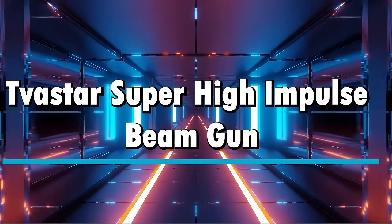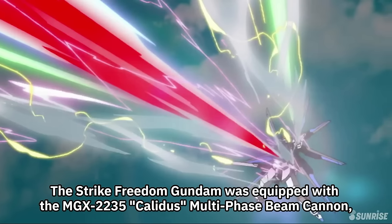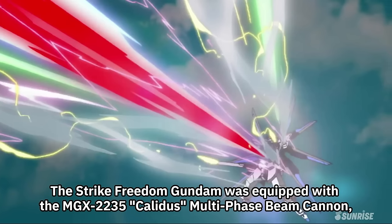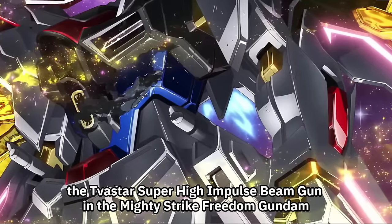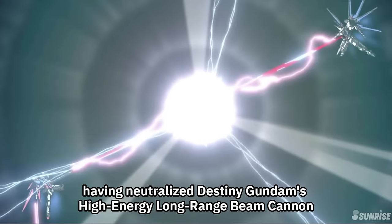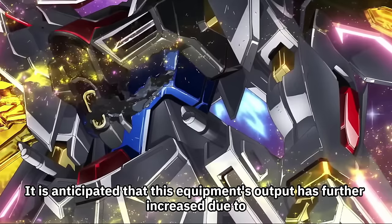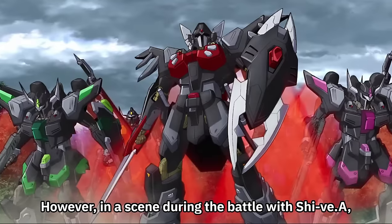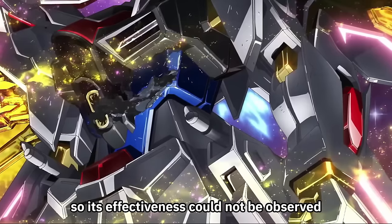Next, we examine the Abdominal Beam Cannon. The Strike Freedom Gundam was equipped with the MGX-2235 Kalidus Multiphase Beam Cannon, which has been replaced with the Tabastar Super High Impulse Beam Gun in the Mighty Strike Freedom Gundam. While it has a drawback of difficult angle control, its power is undeniable, having neutralized Destiny Gundam's high-energy long-range Beam Cannon during the Battle of Messiah. Its output is anticipated to have further increased due to improvements and the enhanced Beam Armament output from the Proud Defender. However, in the battle with Sheba, the Beam Cannon was attacked and damaged early on, so its effectiveness could not be observed.